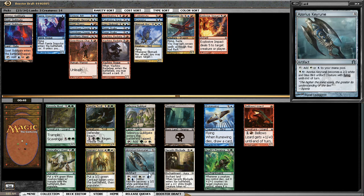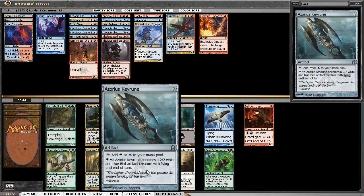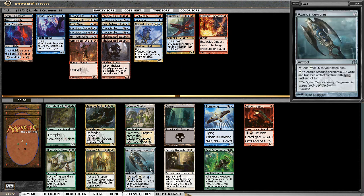This is a welcome pick — Azorius Keyrune solves my mana troubles, and if I don't need the fixing, making a 2/2 flyer is very relevant to my interests. Let's go with that.